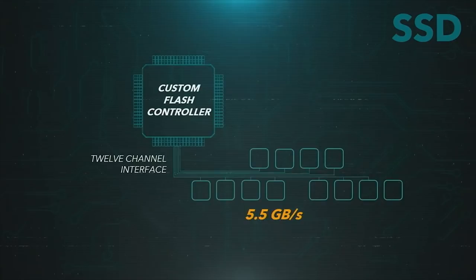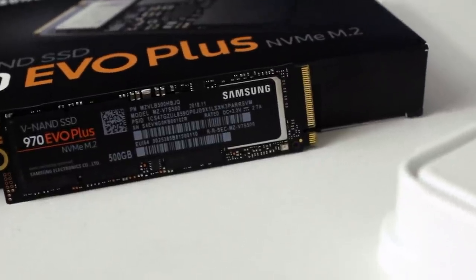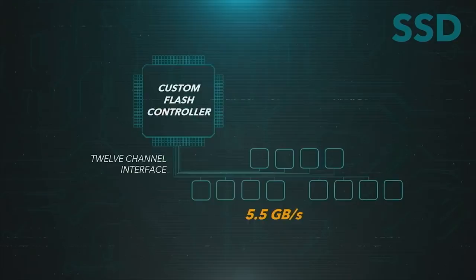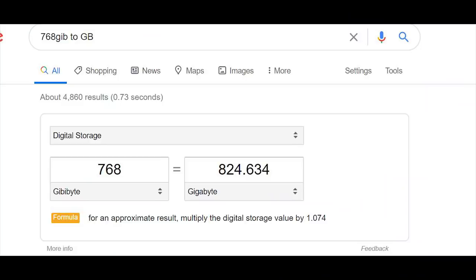The PlayStation 5 uses a rather different design compared to typical consumer SSDs. There's a custom flash controller with a 12-channel interface for the NAND flash memory. As shown in the official Sony illustration, there are 12 blocks each representing 64 GiB of space. 64 GiB multiplied by 12 gives 768 GiB, which comes out to 825 gigabytes of raw storage space.